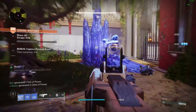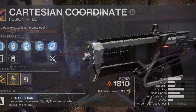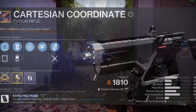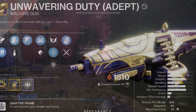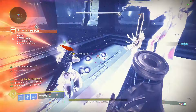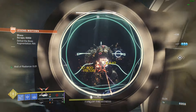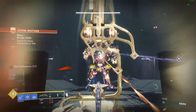Weapons loadout will obviously be the Vergla Exotic Bow as your primary. Cartesian Coordinate as your energy — my roll is the one from Banshee not too long ago and has Lead from Gold, Vorpal, and a Charge Masterwork. And Unwavering Duty LMG with Subsistence and Killing Tally for your heavy slot. For boss rooms you can swap your heavy to a god roll crafted Apex Predator with Reconstruction and Bait and Switch. Your energy and heavy really are preference, but I like Solar this season for obvious Artifact Perk reasons.